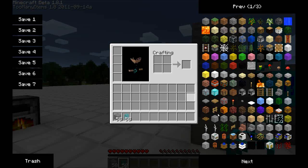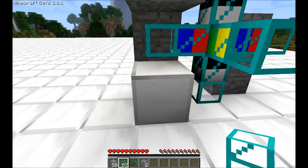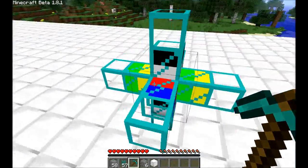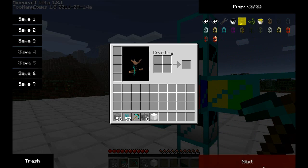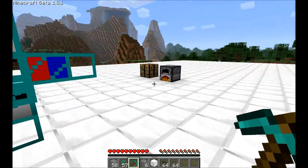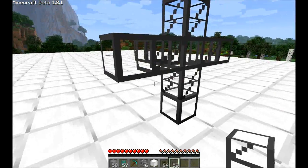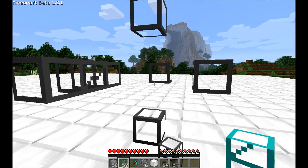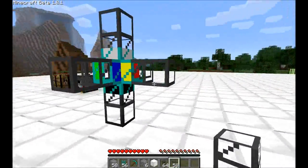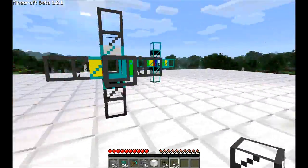Let's see, we're missing one still. There we go. These are the maximum connections for an iron pipe. This might look confusing because I have used multiple different pipes. Let's use stone pipes instead. This is how it would look for normal people. You have the iron pipe, you have the colors — the colors are so you can remember the input and the output.